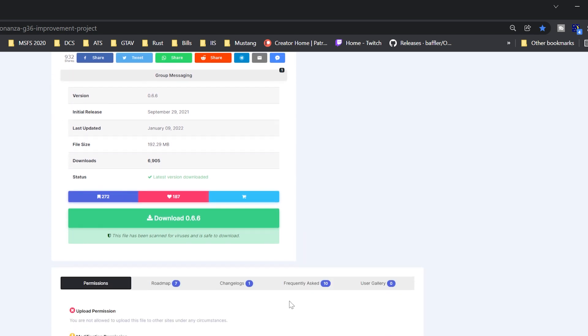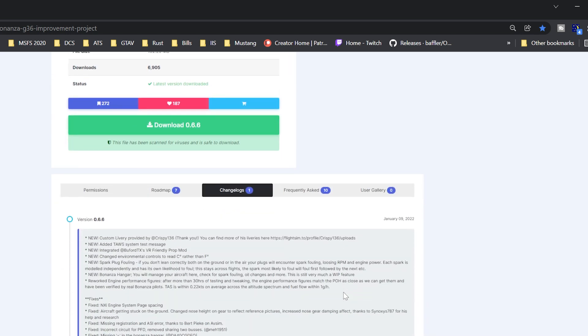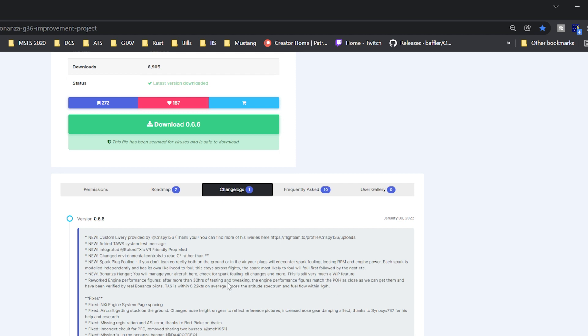This is version 6.6, and here is the changelog. The biggest thing I want to bring to your attention is new spark plug fouling. If you don't correctly adjust your mixture, both on the ground or in the air, you run the risk of fouling up your spark plugs. I'm in a lot of trouble, guys — I am terrible about adjusting my mixture when I should.